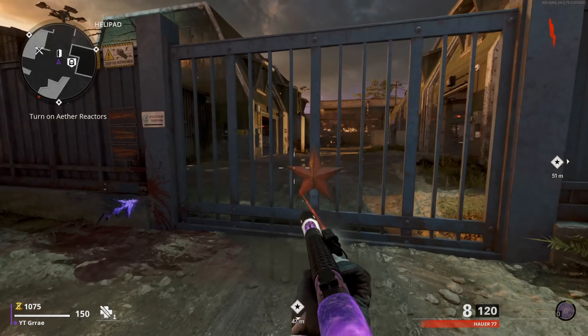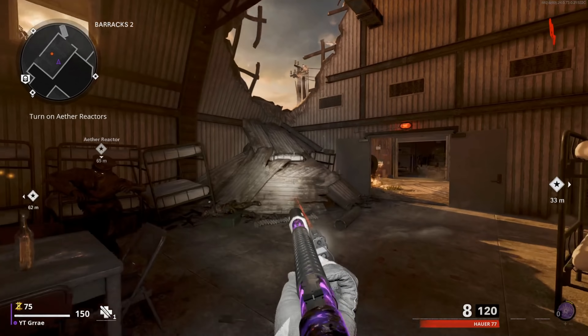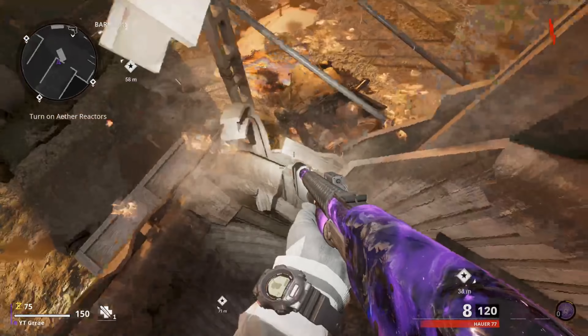Once you guys go through the portal, get enough points to open up this gate, then go over into the barracks where this hole is inside this room. Climb up on it and you want to jump onto this white vent.